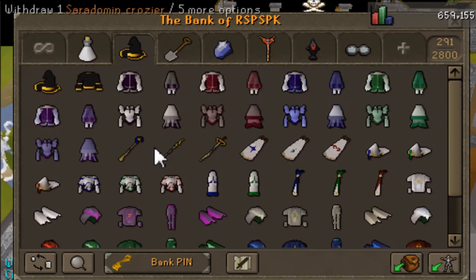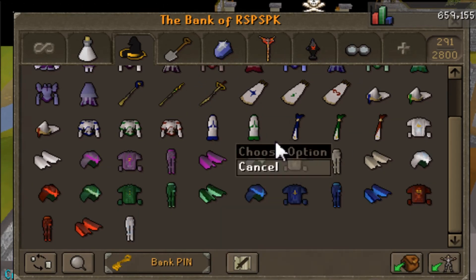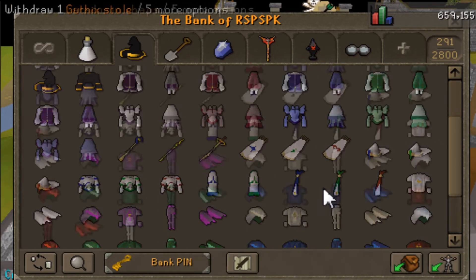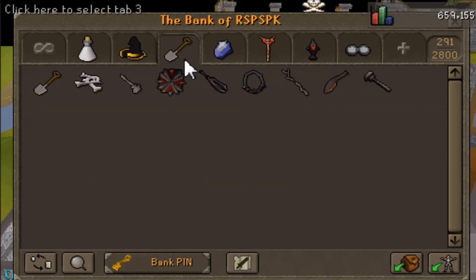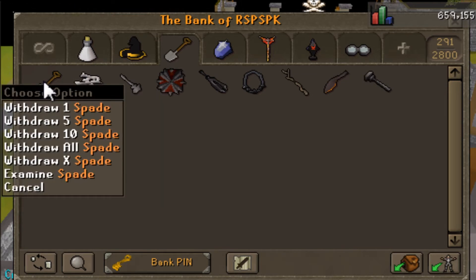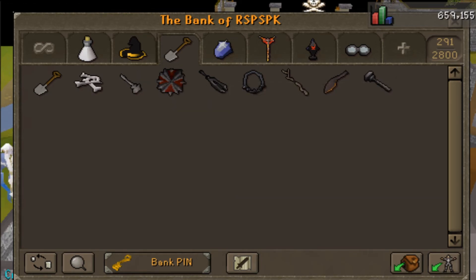Then we got my fashion scape tab — mostly just random stuff that looks kind of cool. Some of my degraded items. I think they added those about a year ago when I started playing this server, and I just dedicated a whole tab to that. Then there's another tab I don't even know what it is — a spade, some dragon bones. I have no idea, don't ask.